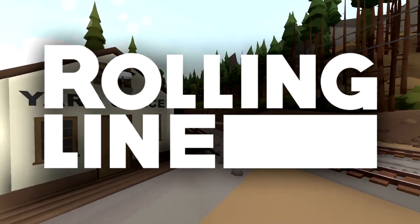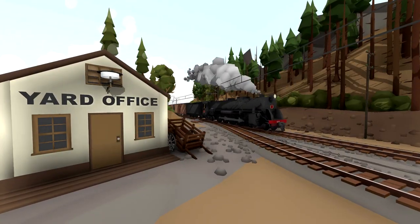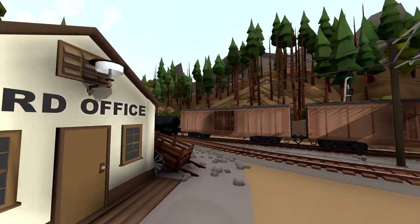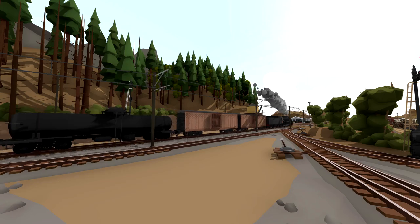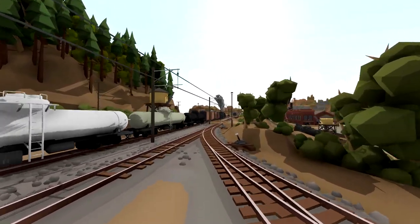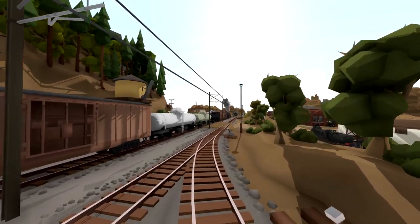Alrighty, hello guys! Welcome back to another Rolling Line video! Today we are at the Yard Office on the DM&G Mesa 1928 map. So this is the American Railroad, and it's actually a really, really cool layout. We're gonna go ahead and have a little look around.